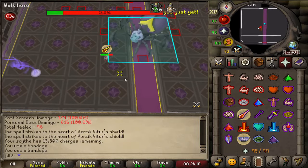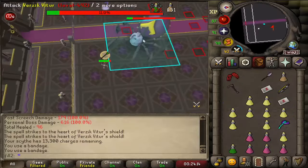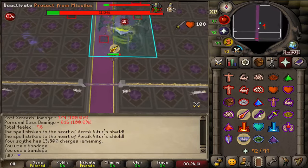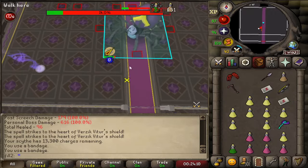To set up a pog tank easily, you want to stand on the south-west corner before proccing purples. Then once you see the tornadoes appear, you want to click diagonally south-east three times, and you want to click the first one at the same time the tornadoes start to move.